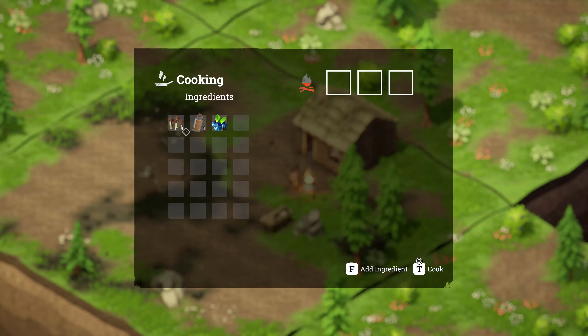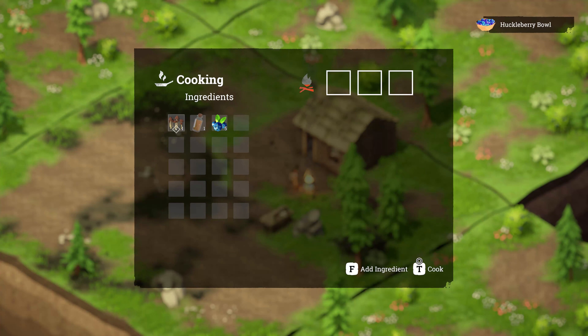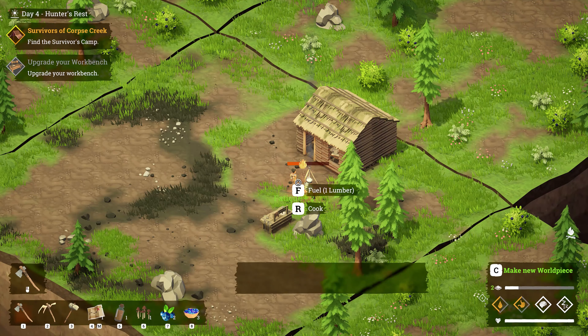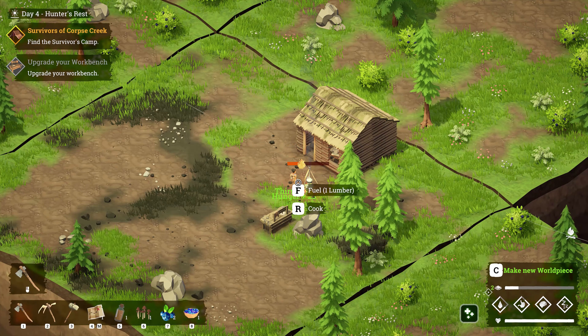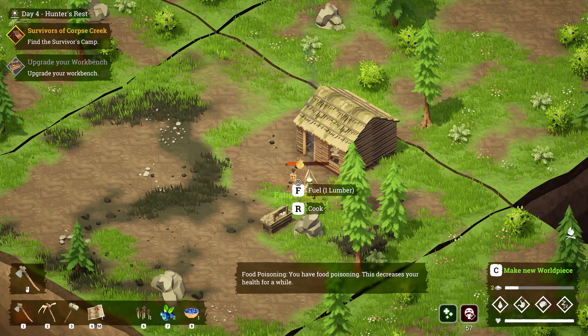Let's cook. We have plenty of berries to cook. We'll do one more while we have the fire going. We could eat two of those and that should bring us back up. Not three — oh yeah, there it is. Probably want to drink once more. Oh — food poisoning! That'll decrease our health for a while. Bummer.